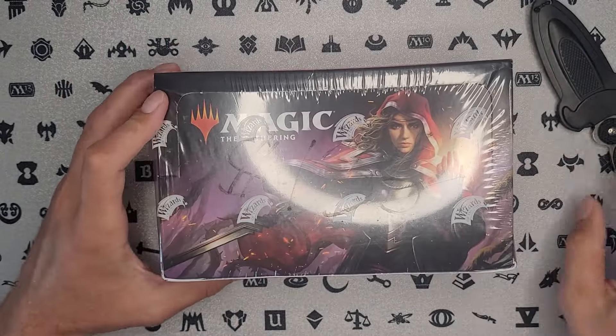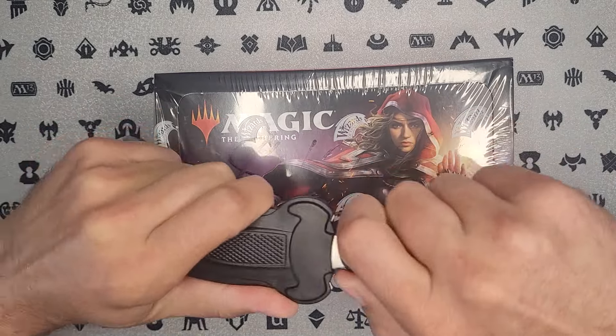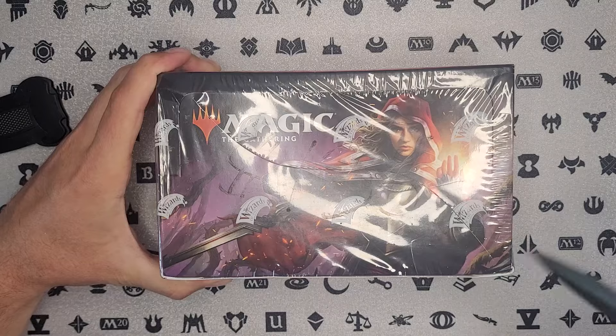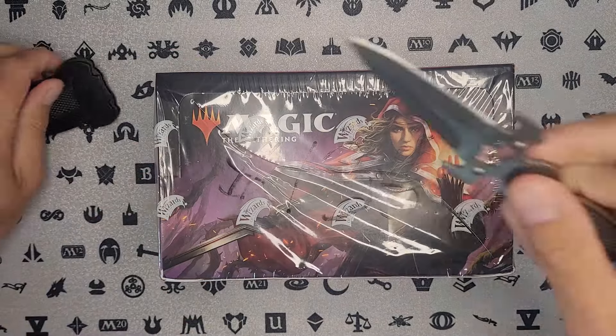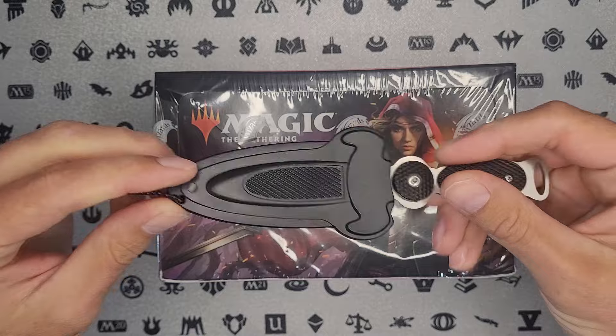Let's get into this. Throne of Eldraine, looking for a Great Henge. This is the knife of the video, by the way — just a little necklace knife that I got. Alright, we're into it. That's actually pretty sharp.